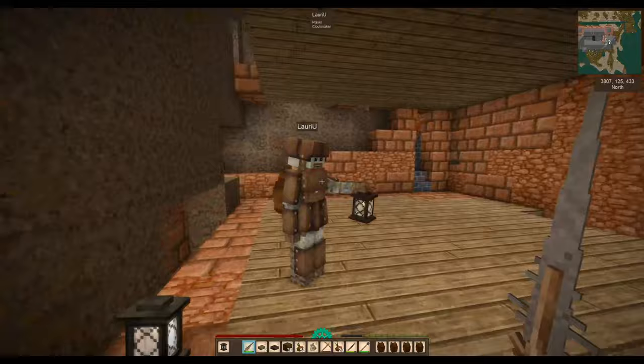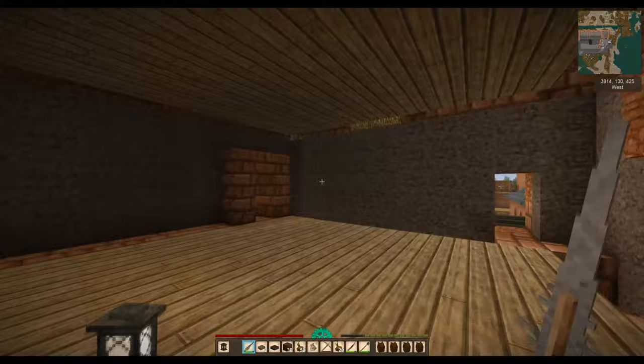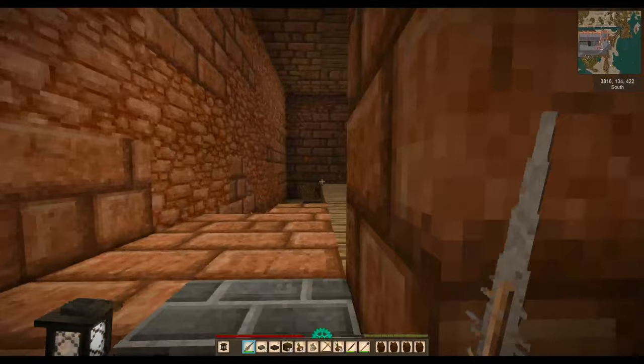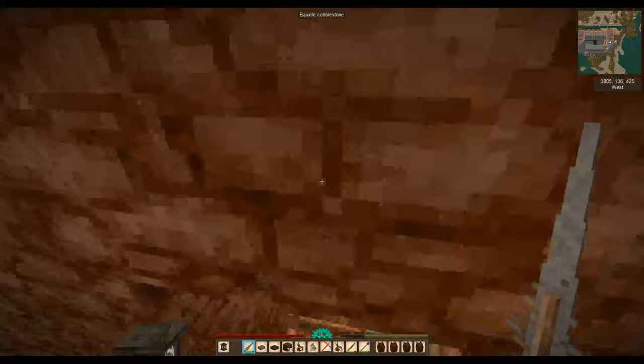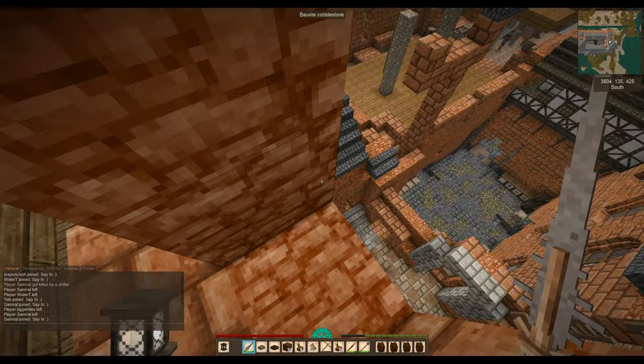We can go through here to the keep. This is like the main keep tower — dungeon! Here nothing has been made except this spiral staircase, but we can go upstairs and look from the top. I do want to look at that from the top. I don't want to fall out — where have you gone? Did you go all the way up through the spiral staircase?